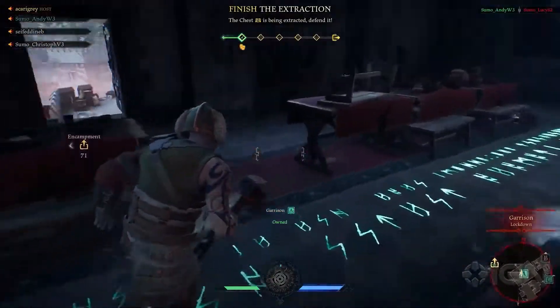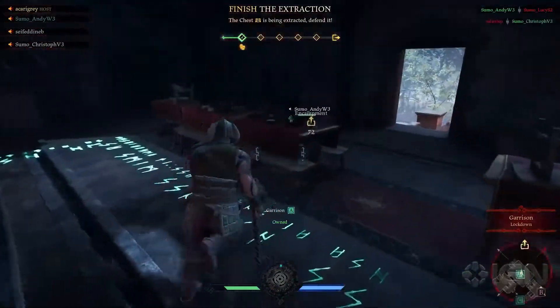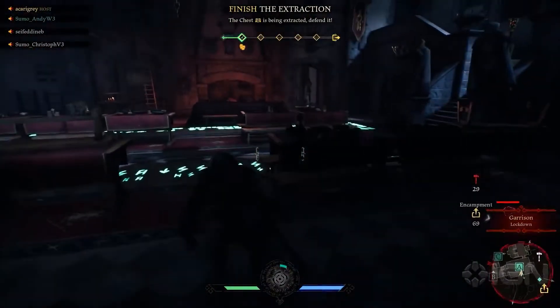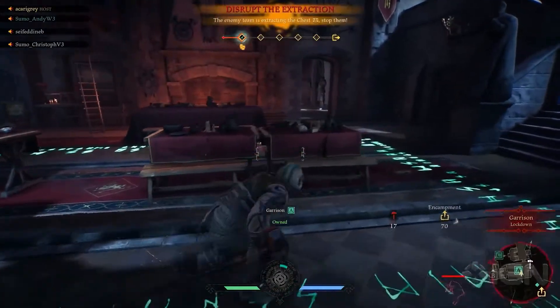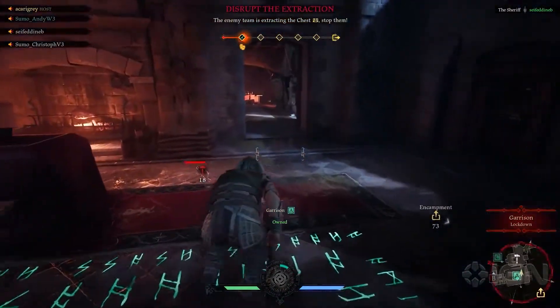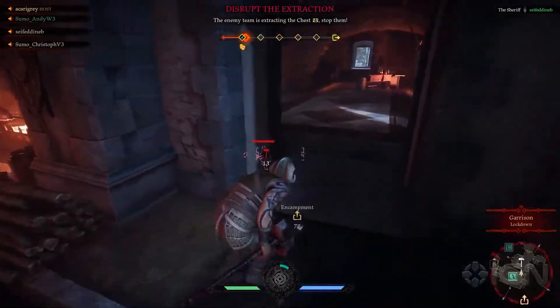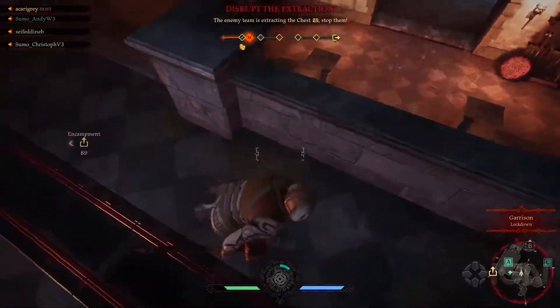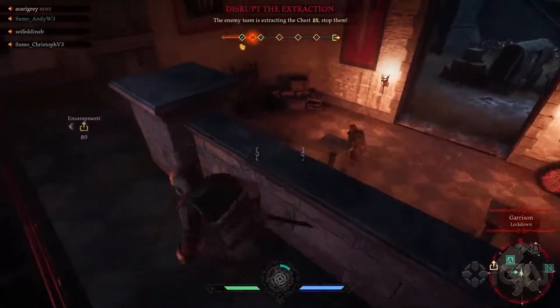It isn't over yet. Should the brawler push the objective, or will the enemy team send another attack to A? The impatient enemy has decided to sprint to A, getting seen by the guards and revealing his position. He will be punished for it.